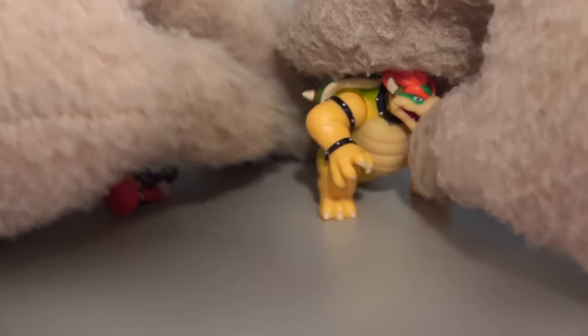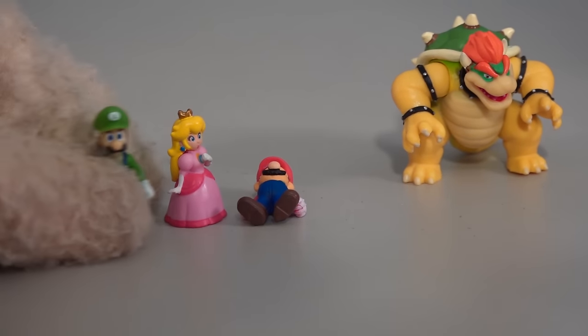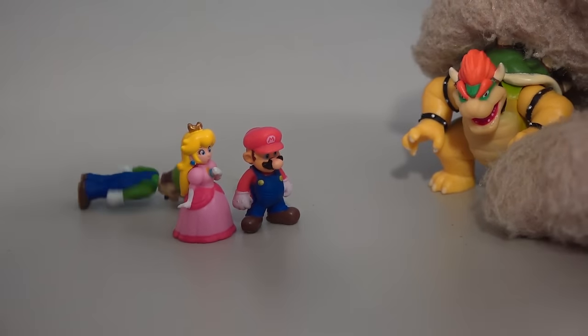We have to have all the figures here. We can't just have Bowser — we've got to get these other guys sold separately. So we've got Mario, we've got Princess, and Luigi. So cool. And also Toad — he's going to knock them all down.